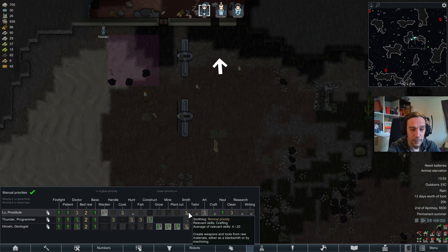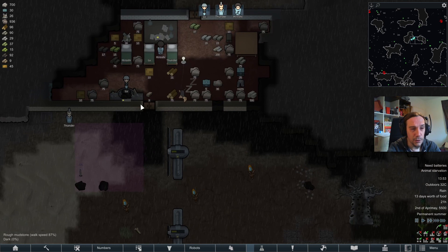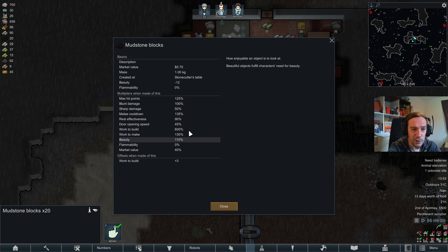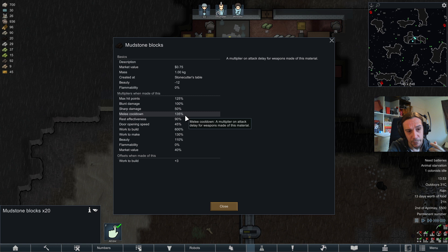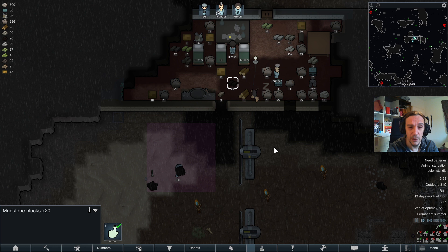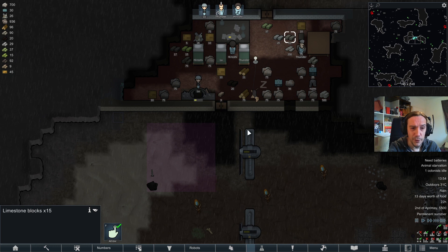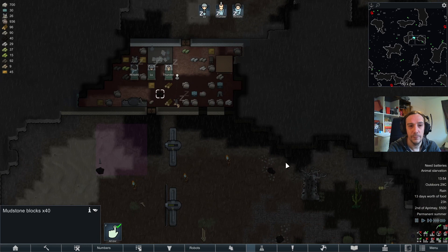Feel free to get involved. I'm going to start cutting those stones. Mudstone blocks — beauty minus 12, but stone is always minus. It amps up hit points but is bad for melee cooldown. It's heavy stone, 600% rest effectiveness which is not good, and work-to-make is not good. But it's actually a tad bit beautiful — interestingly, compared to limestone it has similar stats but no beauty plus. So for some odd reason mudstone is kind of beautiful — didn't expect that.